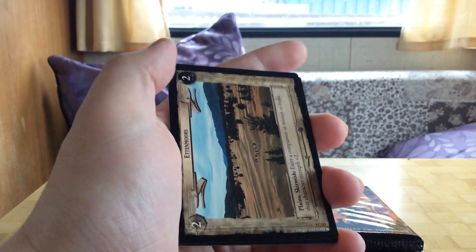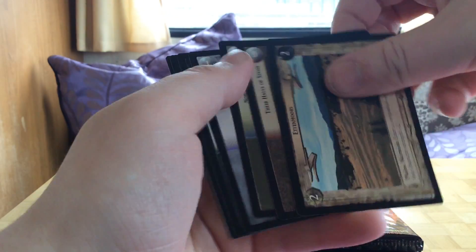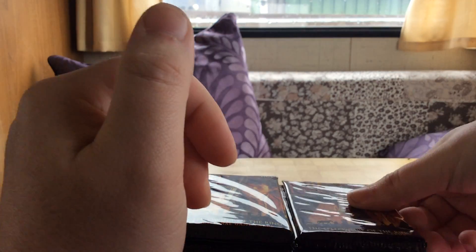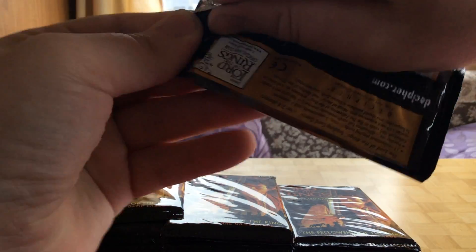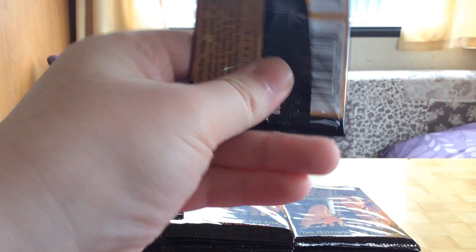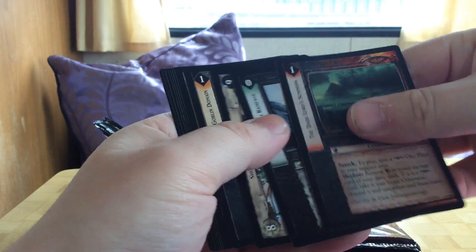The first rare is an Orphan Assassin, which is an Uruk-hai. The game works in the way that when you build your deck, you build a three-person deck.